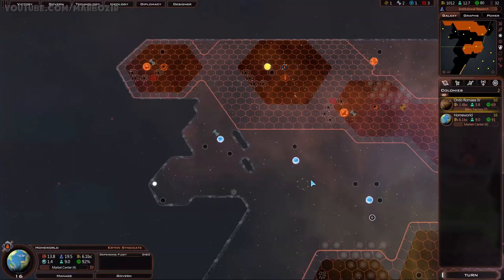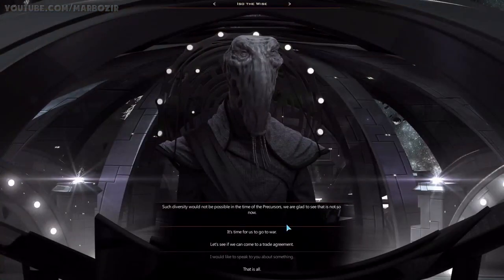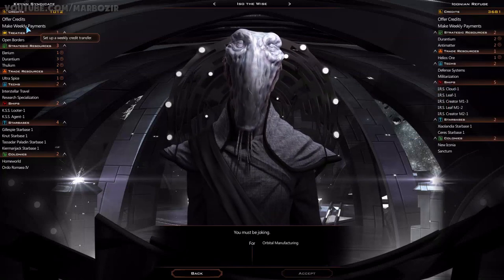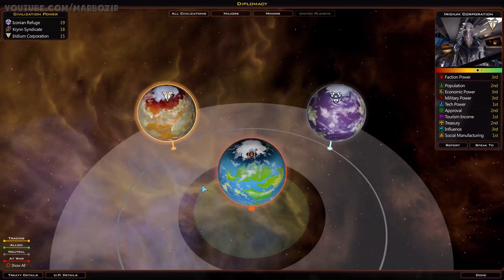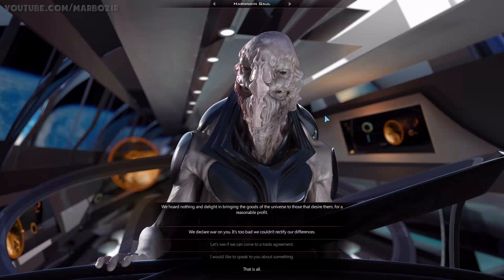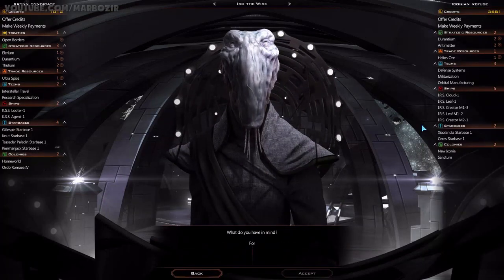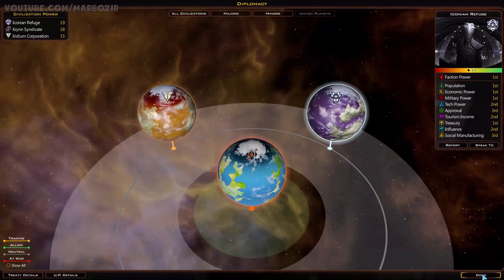We met another race - let's have a chat with them. I could buy some technologies. I could unlock small hull size, but I don't think I really need that right now - 450 credits is quite a lot. One thing I should mention about diplomacy is that you can't get deals too often. Once you get a deal with one of the races, you have to wait a bit before you can get another one. So I have to wait longer to trade with this player. If I want to buy another tech right now, I would have to buy from these guys, but I don't need any of these. I'll pass.